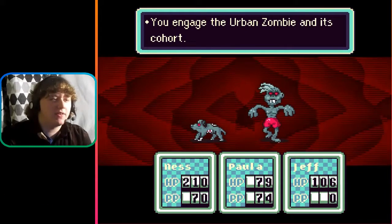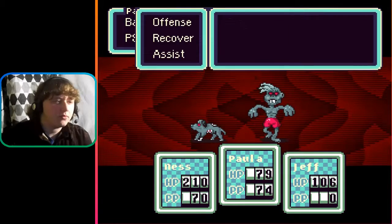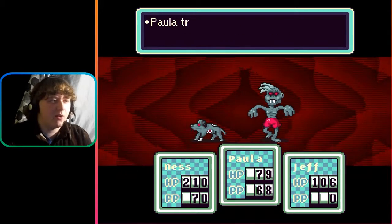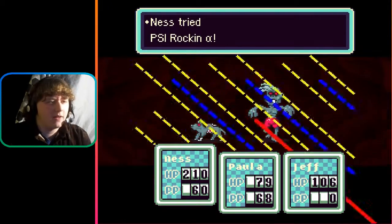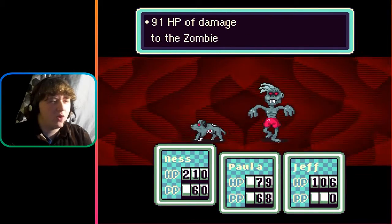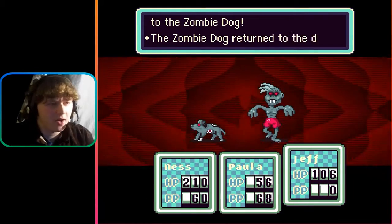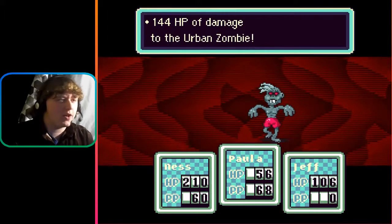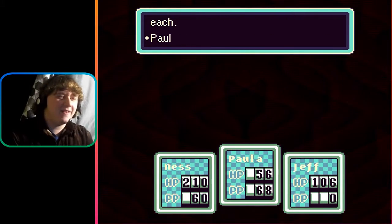Icky zombie-doo! You engage the urban zombie and his cohort. PSI fire! The zombie dog is making a loud piercing howl. Paula tries PSI fire alpha — 79 to the urban zombie, 71 to the zombie dog. PSI rocket alpha — 54 to the urban zombie, 91 to the zombie dog. Jeff attacks — 61 damage to the zombie dog. The zombie dog returned to the dust of the earth. Paula attacks — Smash! 144 HP damage to the urban zombie. The urban zombie returned to the dust of the earth. That one is cool! And Paula leveled up — she learned fire beta.